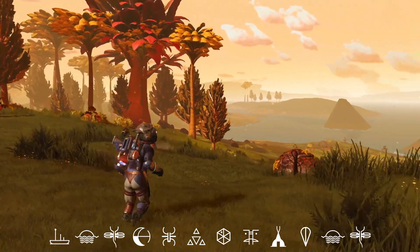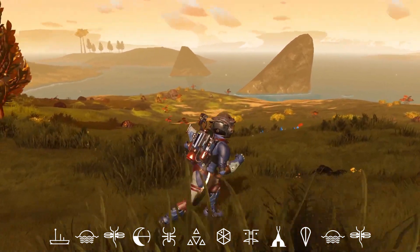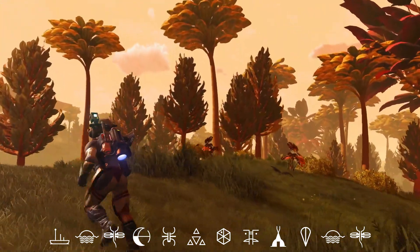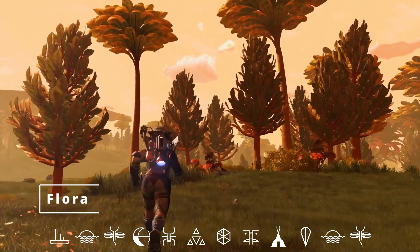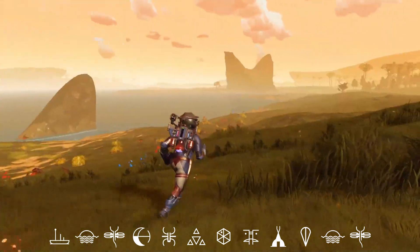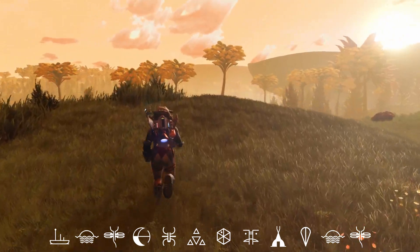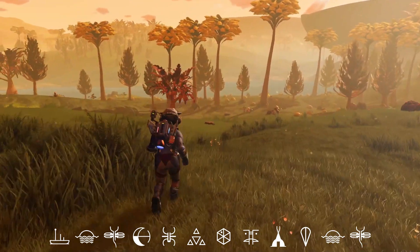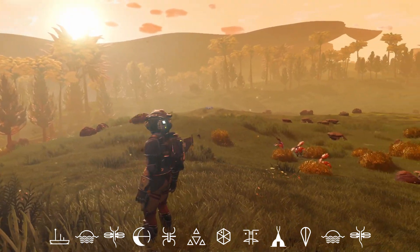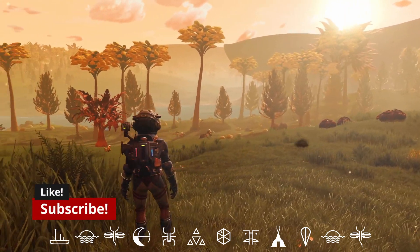We call this one Sunflower Blue, for the brilliant blue water we see down through those jutting rock formations. Sunflower for the massive flora here — these really cool tall trees. There's a really nice yellow haze coming through with yellows, oranges, and reds. Nice green grass that really complements everything well. Some plateaus and floating islands. Just a really nice look overall.